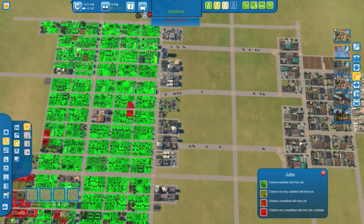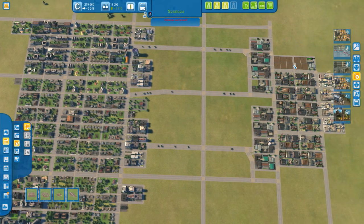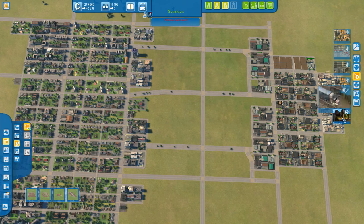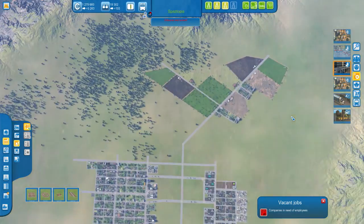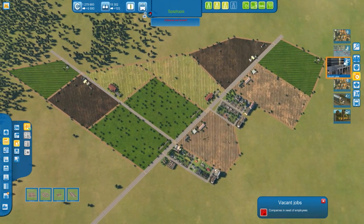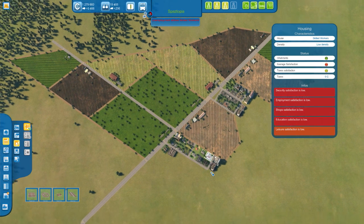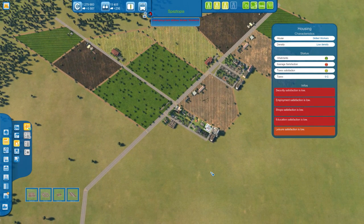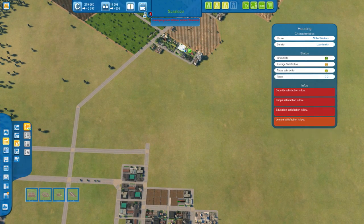Checking jobs — we don't have a job for unskilled workers. A lot are unskilled. The easiest way is just going to be to build some more manufacturing. Vacant jobs — none there, none up here, and some people don't have a job. I can't really help that. Everyone else here is okay.